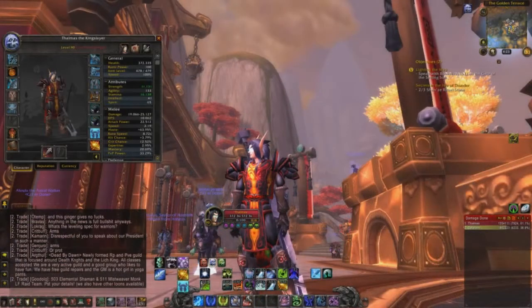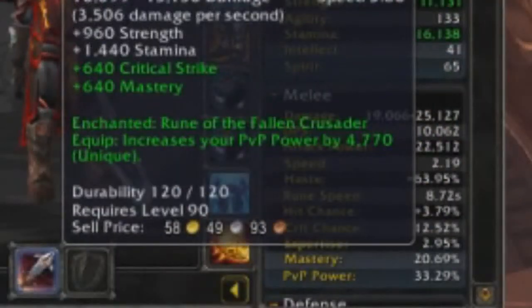For a primary weapon enchant, use Rune of the Fallen Crusader, which you can get from a Rune Forge in Ebonhold. This eliminates the need for you to constantly purchase weapon enchantments from the Auction House.